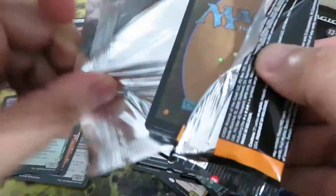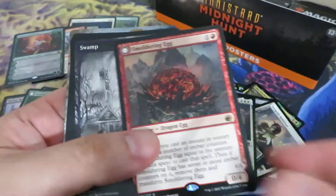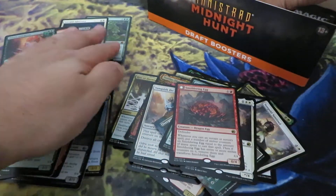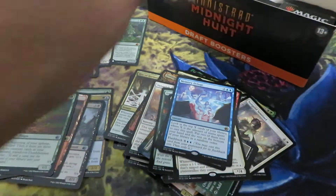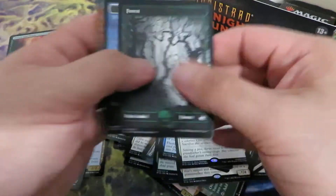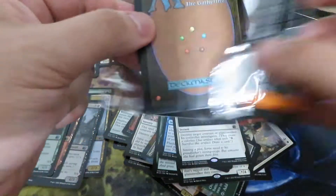So that's the fifth mythic card — a foil Wrenn and Seven. Not a showcase or extended art, but still very good. There's an egg that can transform into a dragon. Overall, it's already a nice box. Wrenn and Seven in foil is a nice hit. Memory Deluge — good card, very good card; you'll see that card being played. Faithful Mending — another very good card, instant removal at two casting cost.